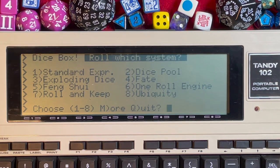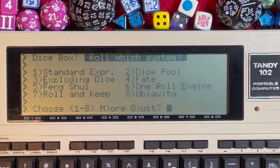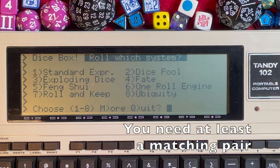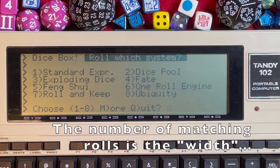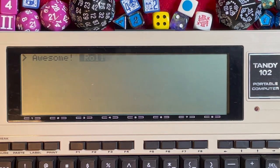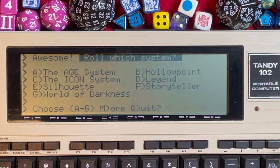The One Roll Engine (ORE) is used in Reign, Wild Talents, and other titles. It's a dice pool mechanic that looks for runs of the same number — the width is how many of the same result you rolled, and the height is the die face itself. From the menu, hit M for more; Hollow Point is a specific d6 version of ORE. Press B for Hollow Point.